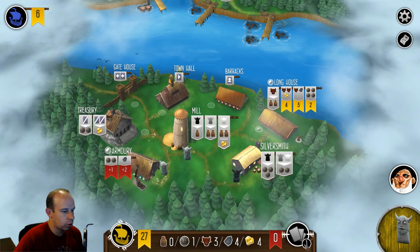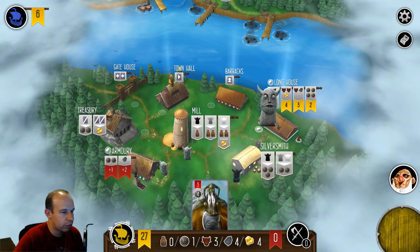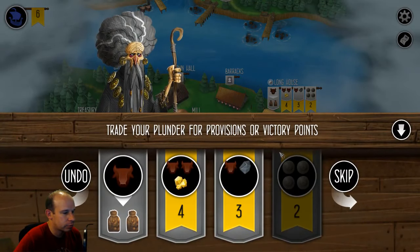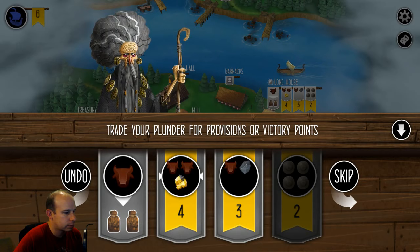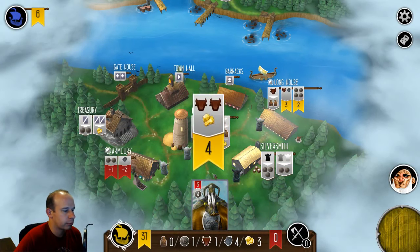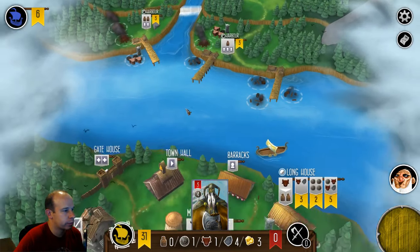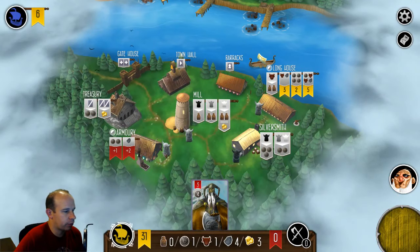We are going to let Ymir go after that last harbor, and we are going to start to maximize points down here. I can take two actions when I go to the longhouse — no, I can't because I killed him off. I can't take two actions at the longhouse. That's totally fine. Four more points — I'm just going to focus on getting more points here.